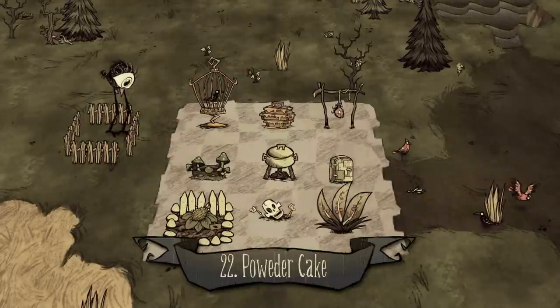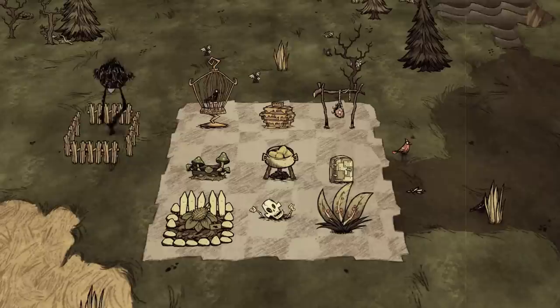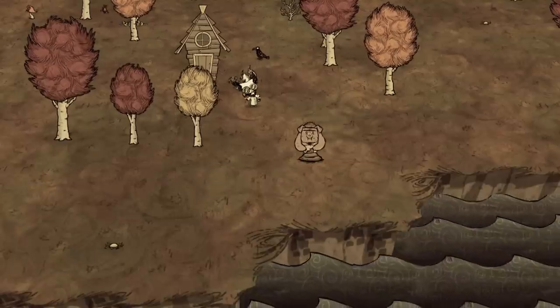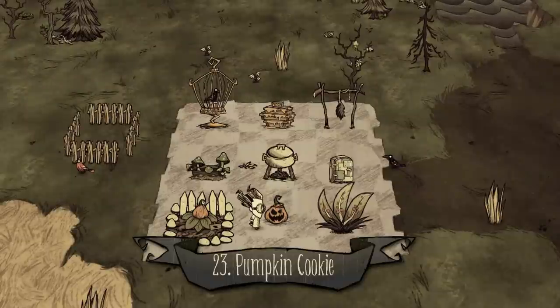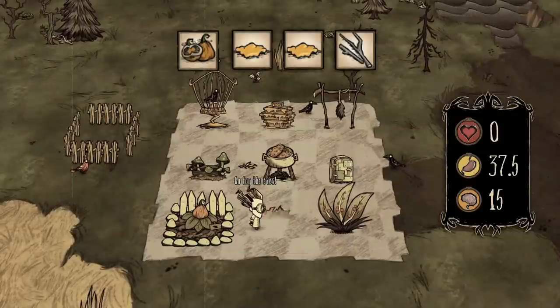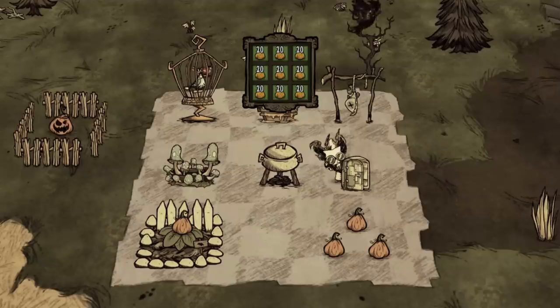Number twenty-two: powder cake. One corn, one honey, two twigs. It lasts for eighteen thousand seven hundred and fifty days, and can be used to bait pigs, rabbits, goblers, bunnymen, and even merms. Number twenty-three: pumpkin cookie. One pumpkin, two honey, one twig. There are cheaper ways to gain sanity, but still not a bad way to use the pumpkin in your fridge.